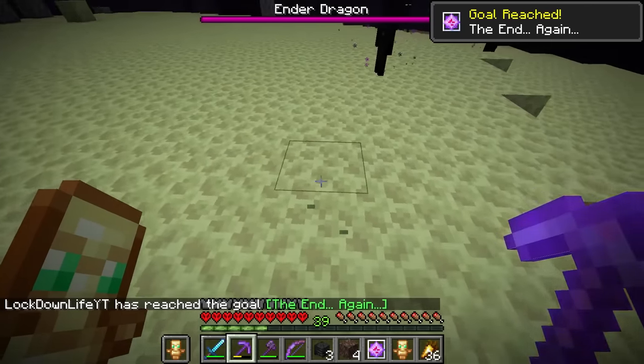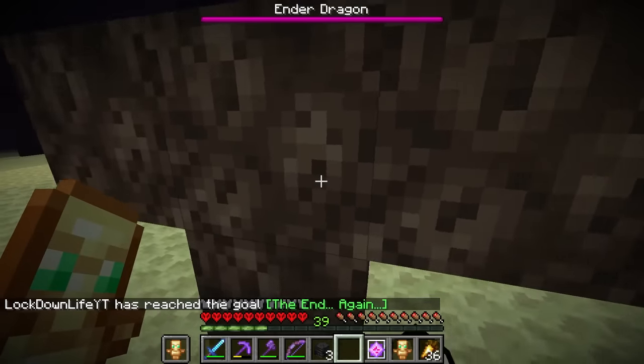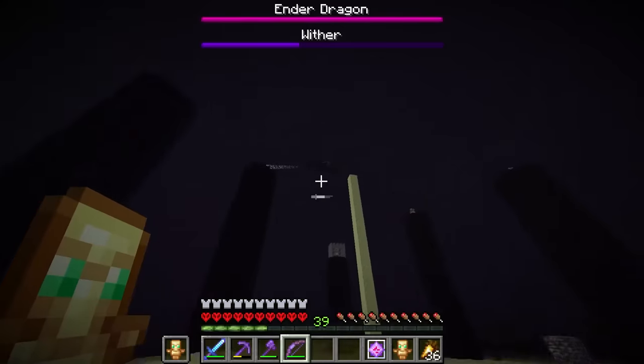We need to grab our shulker box before it gets destroyed. The dragon's alive. We need to summon the wither. Let's do this. Both of the bosses are up — let's kill them.